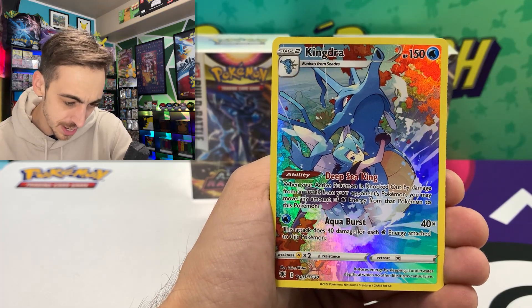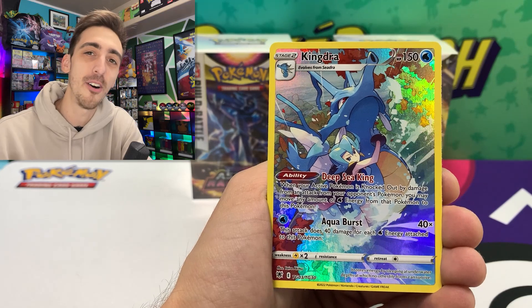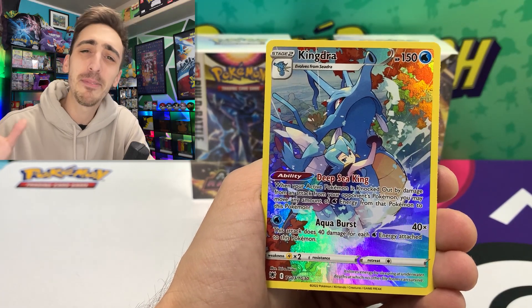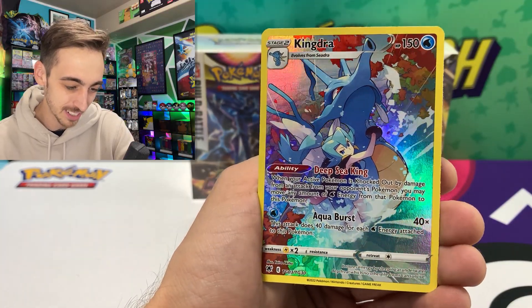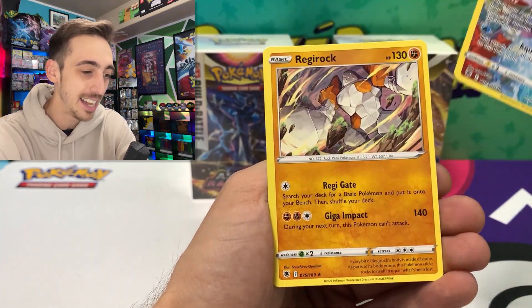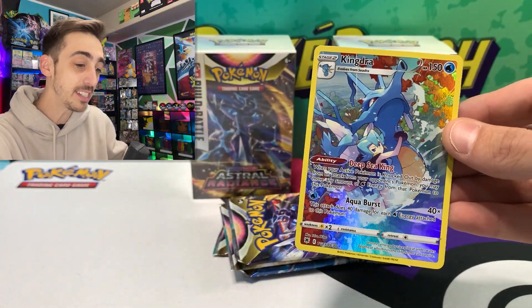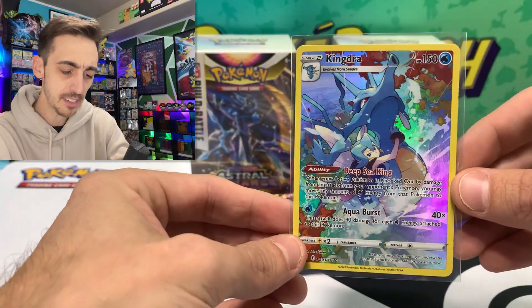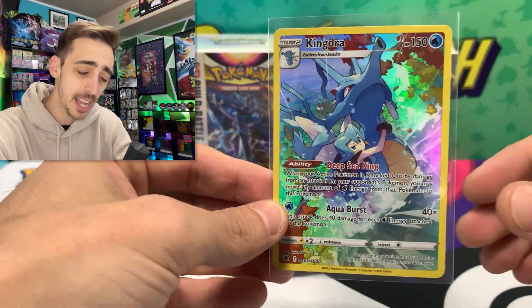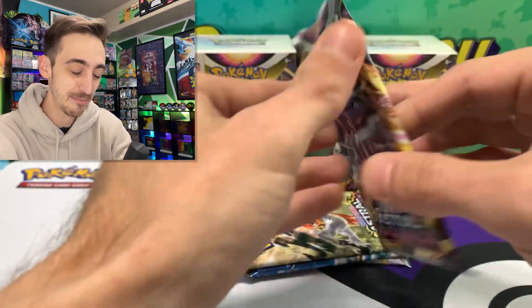Let's take a look at this before we see if anything's hiding behind it. Really spectacular artwork going into all these new trainer gallery cards — I keep saying character rare because of Cosmic Eclipse being back in a lot of collection boxes. Kingdra trainer gallery right off the bat, and a non-holo Regirock. Let's drop the Kingdra into a sleeve. I hope that the trainer galleries are here to stay — I think they're pretty awesome, I'd really like to see them keep going with that.